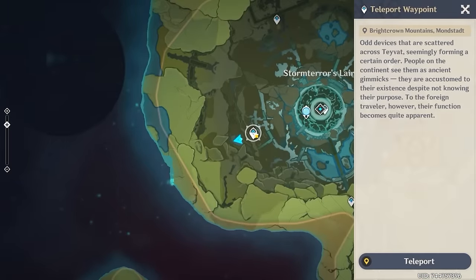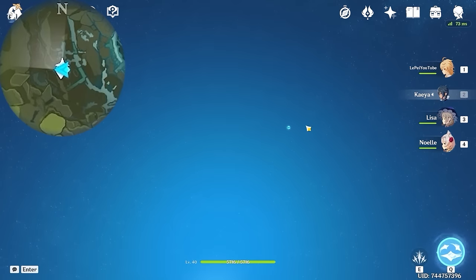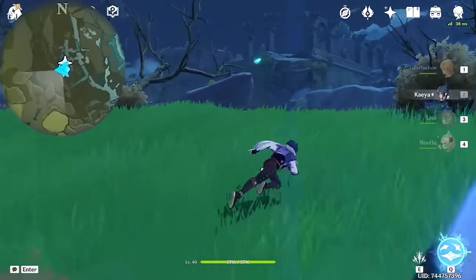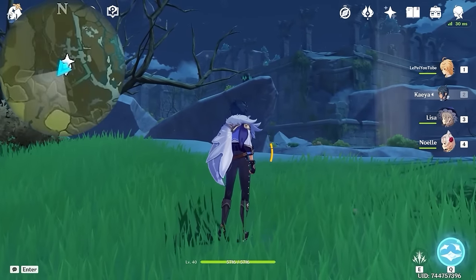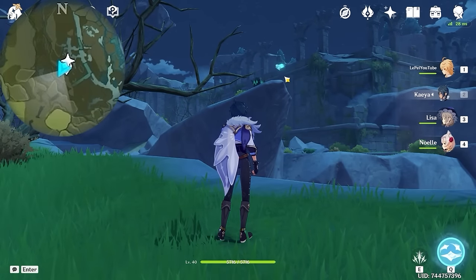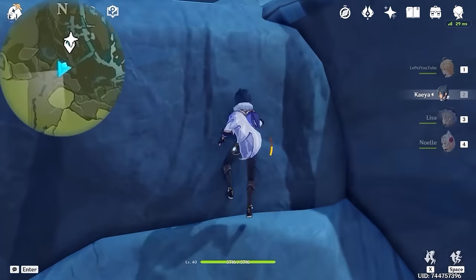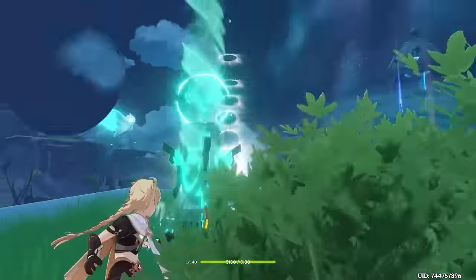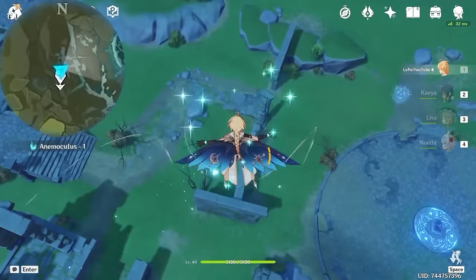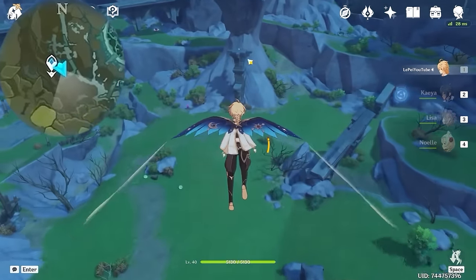Now let's teleport back. And this one is right above us. But first, we are going to go bottom left on the mini-map. And here you can see a Seelie, and behind it you will find an Anemo Pillar. So activate it using your Traveler and glide up using these rings. After that, we're heading towards this position, and you will see it here.